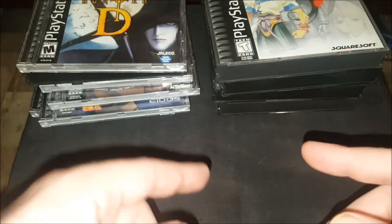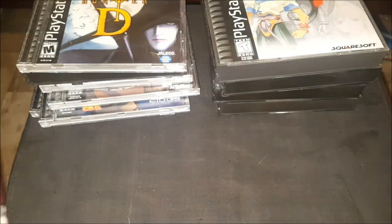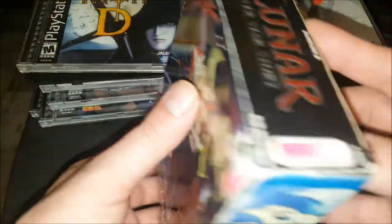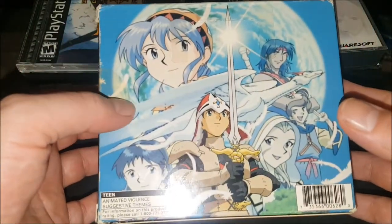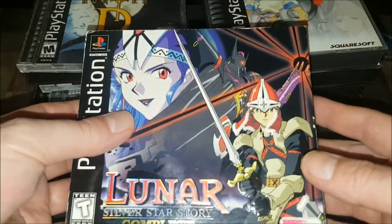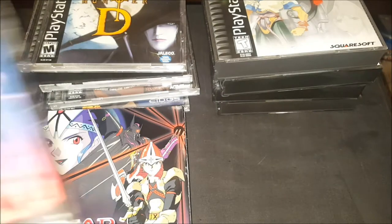Three more special items to show. First, Lunar: Silver Star Story Complete — in the box with everything. I believe it's missing the soundtrack disc but no big deal — it has the game and most of the other stuff and is in really nice shape. Definitely something I'm very proud to own.